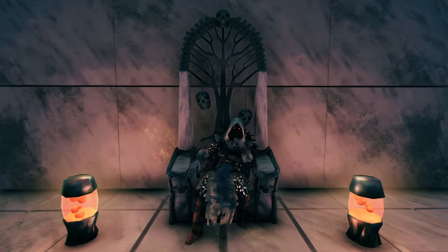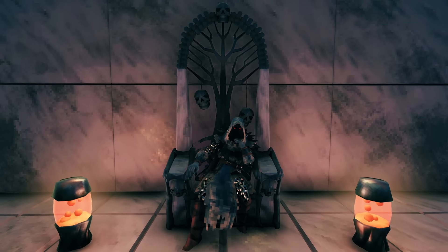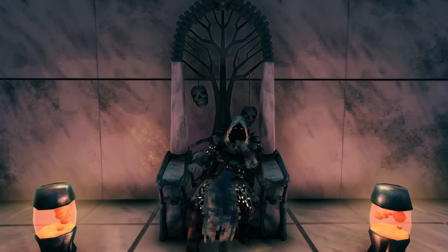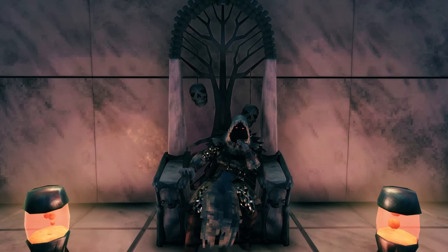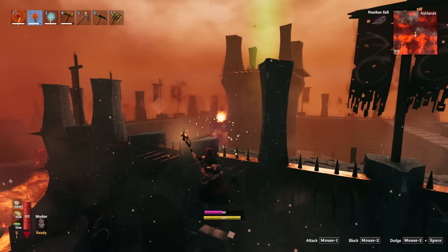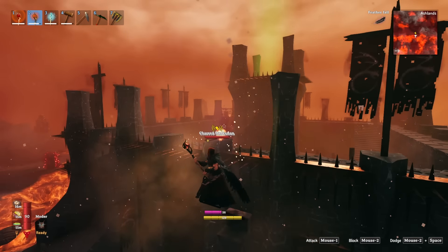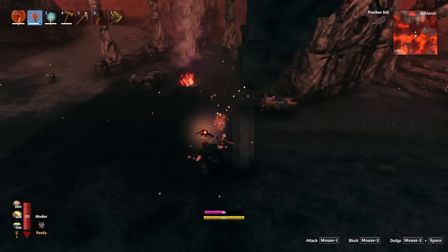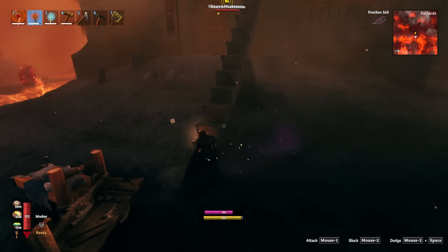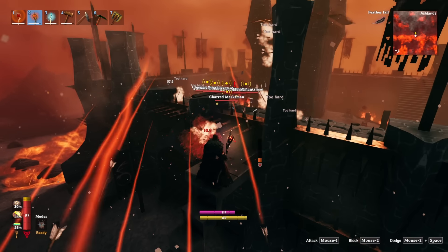Before we get into the best way to harvest flame metal from the pillars, I want to talk about how you can get a decent amount — enough to get you started on your Ashlands adventure and probably more than you're going to need unless you decide to start building with the flame metal pillars and beams. Fortresses are relatively easy to raid, especially if you are specced as a mage. You can easily clear out everything around them and then siege them from the side from a distance, building a simple set of stairs up to the edge.